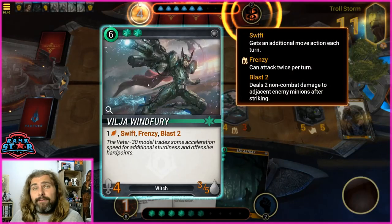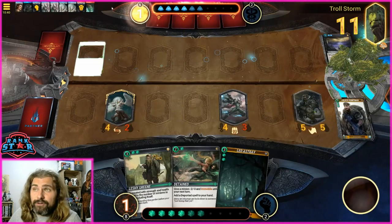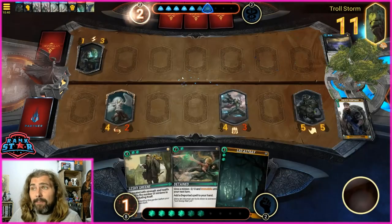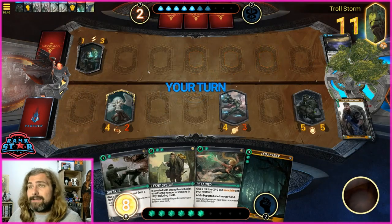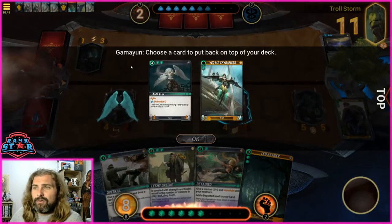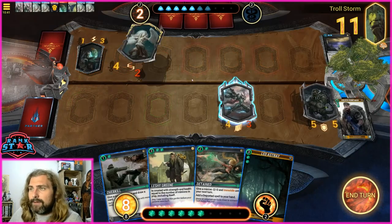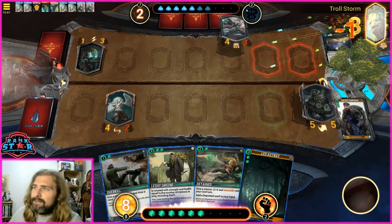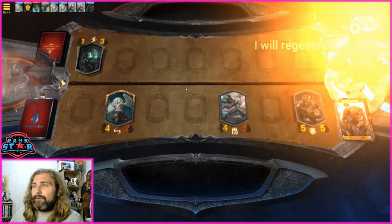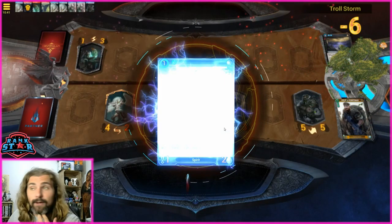We have lethal now. We use Divination first to be professional — Sky Ranger is a great card. Then we swing to the face, swing to the face again, finish off Heavy, and that's the budget mono green deck doing its thing with Wind Fury finishing it up.